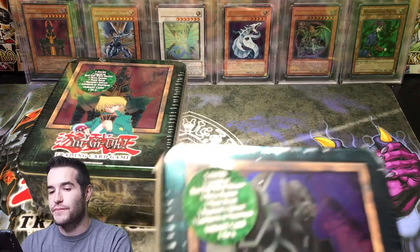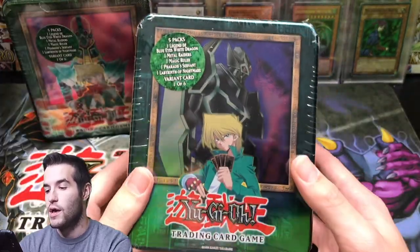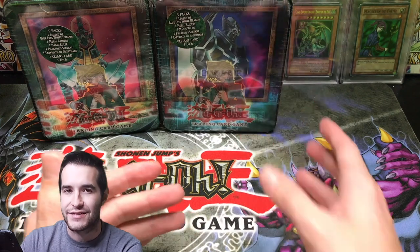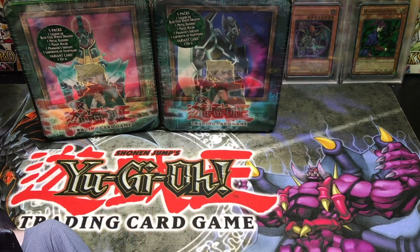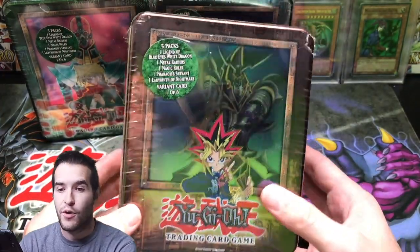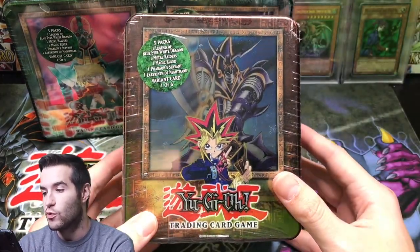Another Genzo tin. Gear Freed the Iron Knight — probably the worst one of all six, but still really cool. Joey's other monster, not quite as cool as Beast Skull and Red Eyes in 2002, but Genzo was also awesome. We also have the Yugi Tins — Buster Blader. This one we have never opened on the channel, so this is going to be really cool.